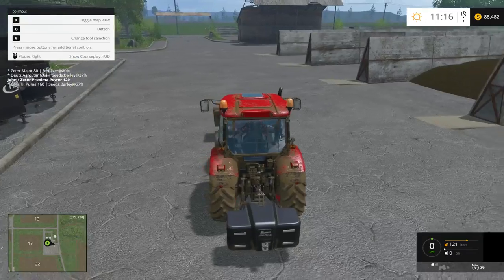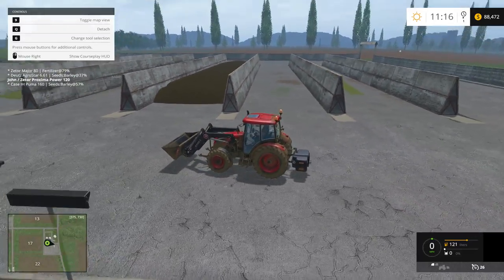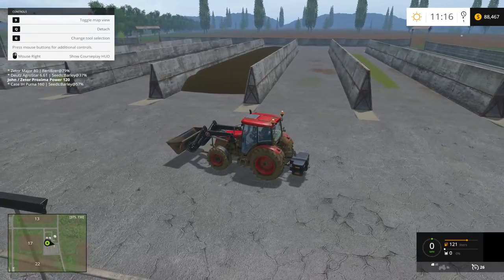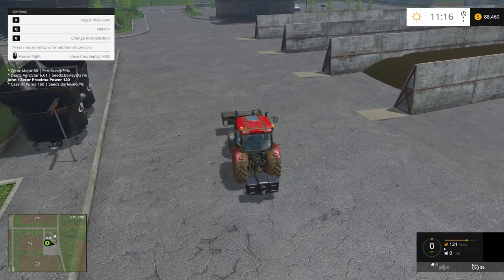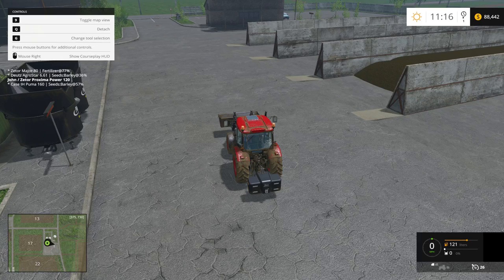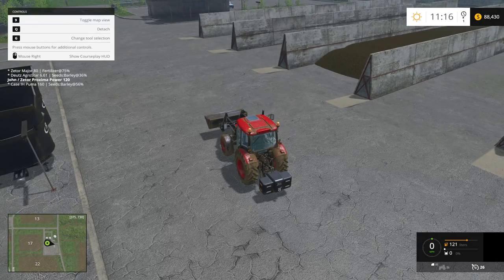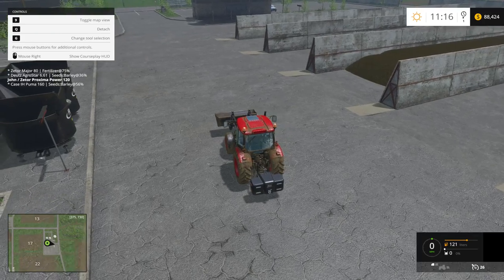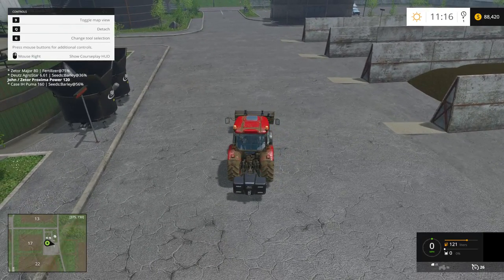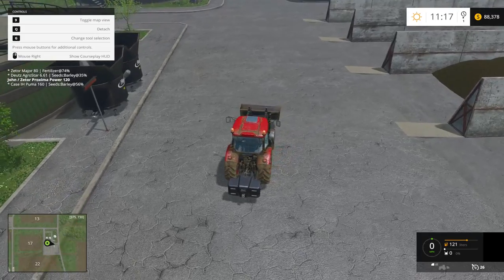So here we've got fields planting, fields fertilizing, and I've got a front-end loader over here ready for silage. Silage number three is ready, and there's quite a bit in there. I've got a problem though. I have tried recording a Courseplay course for this six, seven times at this point, and I just cannot get it to turn correctly. It keeps getting messed up — when it backs out, it loses the course. I think it's because there's such a limited distance between the beginning of the silo and the sell point right behind it. It doesn't really have enough space to do a lot of things with it.